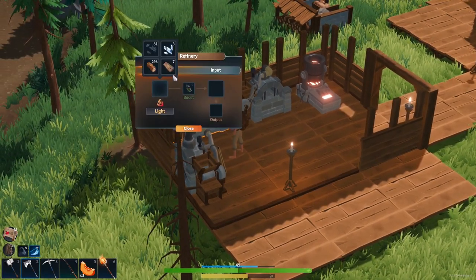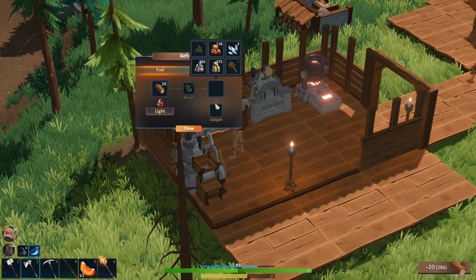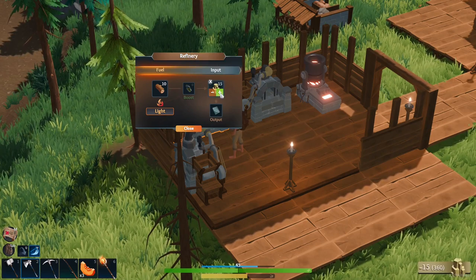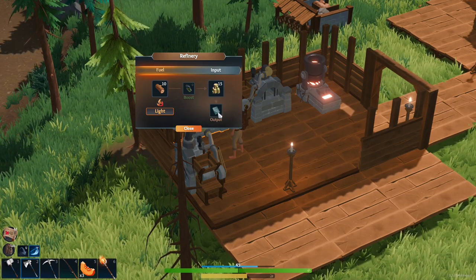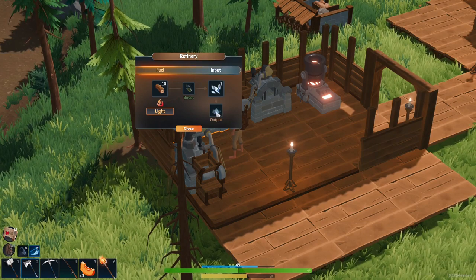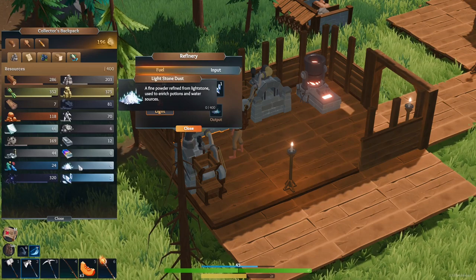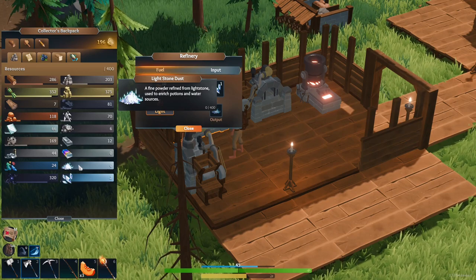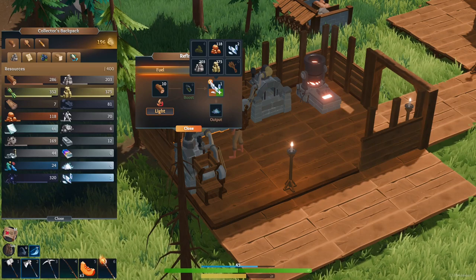We're going to put wood in there, put like ten in to start with, and start crushing this stuff. Oh, I want to get glass out of it. What do we get out of that? Light stone dust - it says fine pounding, used from light stone, for enriched potions and water sources. Okay. I don't think we really need that just yet.